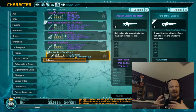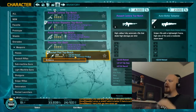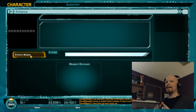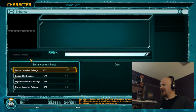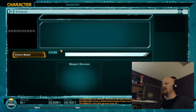So, weapon enhancing — what you do is right-click the weapon and click the enhance button. That's in the way. Maybe we won't enhance a weapon right now. Let me try enhancing this one — no, that's not working either.